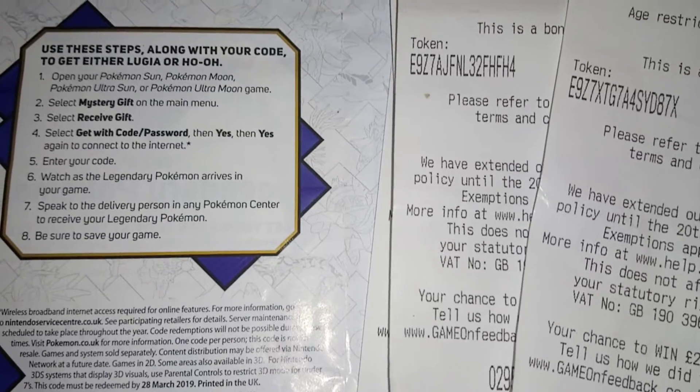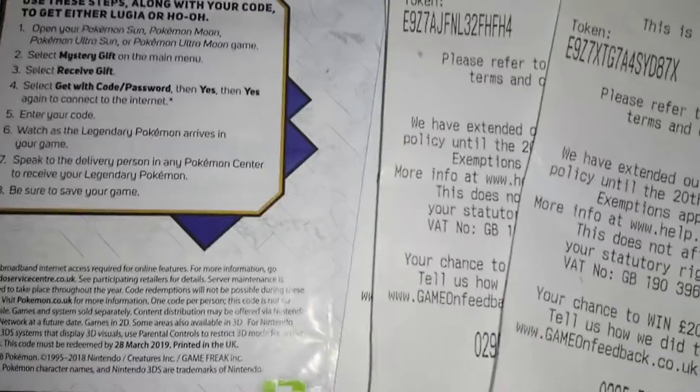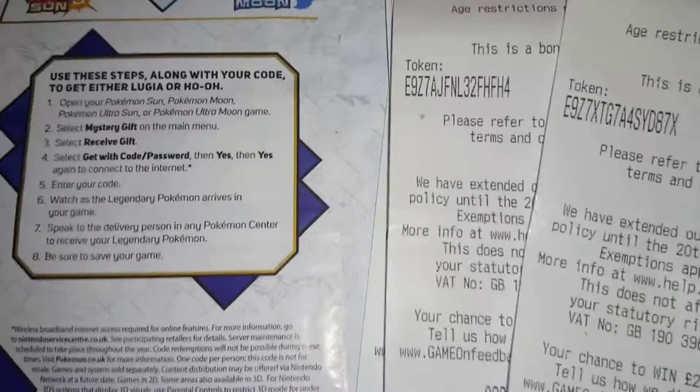Speak to the delivery person in any Pokemon Center when you load up your game. You'll be standing just to the left of where Nurse Joy is — he's standing outside of the counter, just to the left of her. And make sure you save your game.